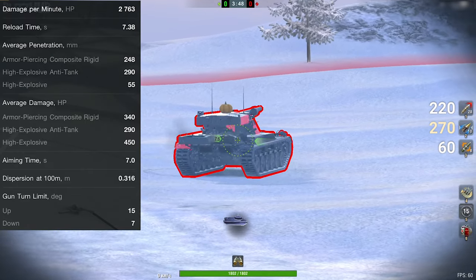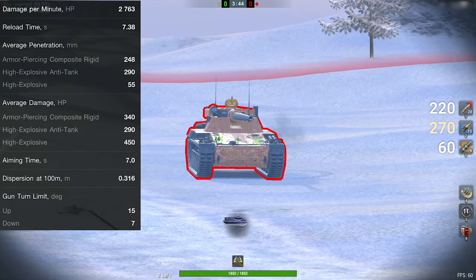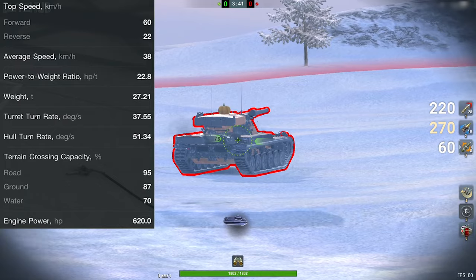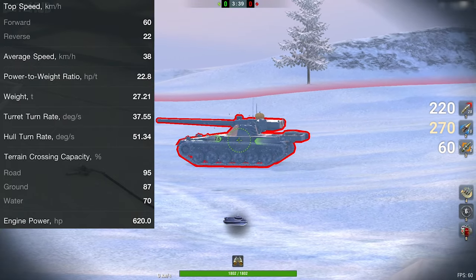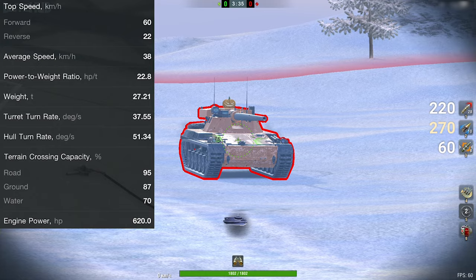60 km/h top speed is a good result for a medium tank. It has 70 degrees of gun depression and no armour whatsoever. It feels to be more like a light tank than a medium, and overall parameters aren't that bad. But if that aim time value isn't a mistake, it might be very annoying to play.